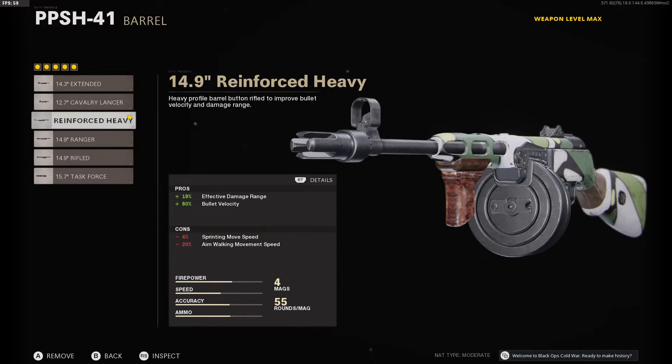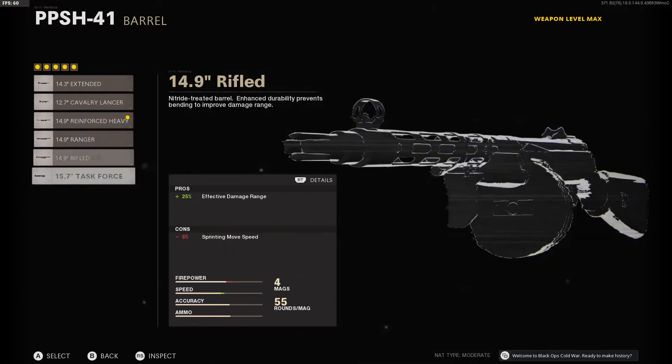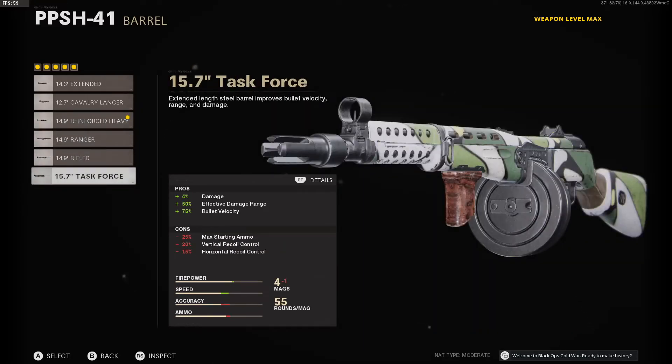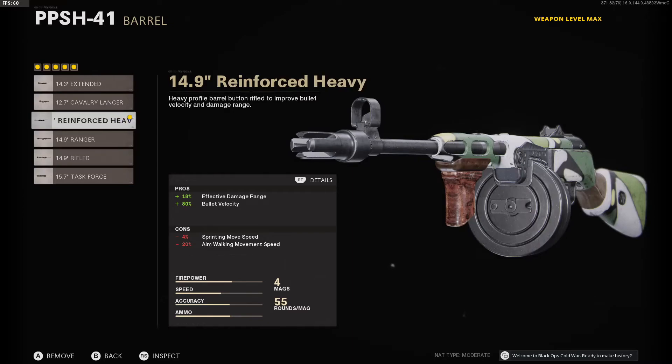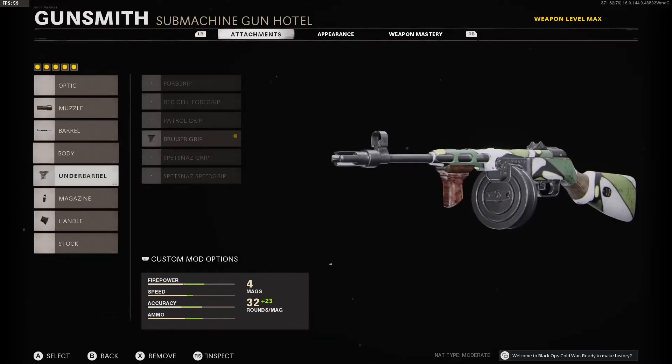For the barrel it's the 14.9 Reinforced Heavy. I know the Task Force does more damage, but if you see here it actually adds vertical and horizontal recoil to your gun, which is very very bad especially for this gun. For some guns you can get away with it, but for this gun I'm going to go with the 14.9 Reinforced Heavy.